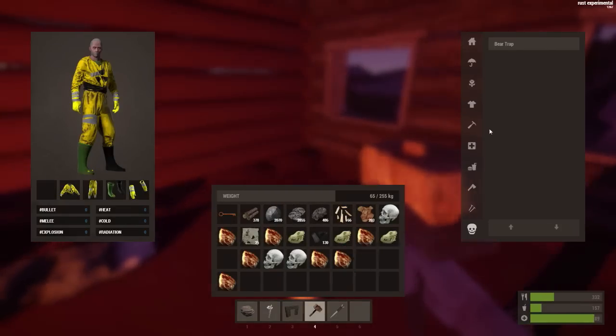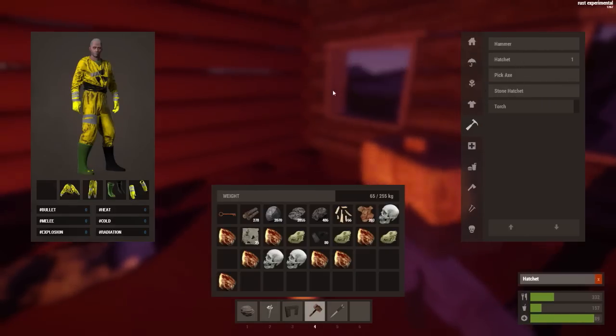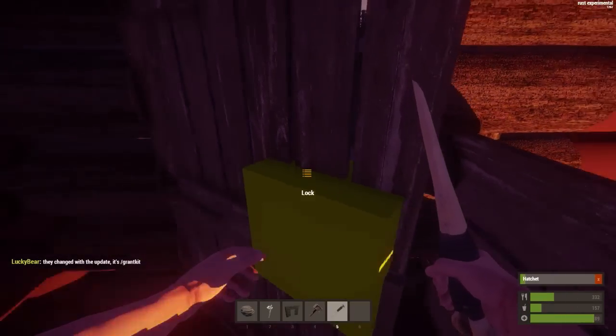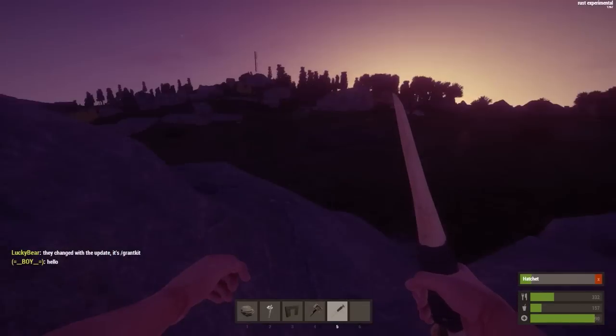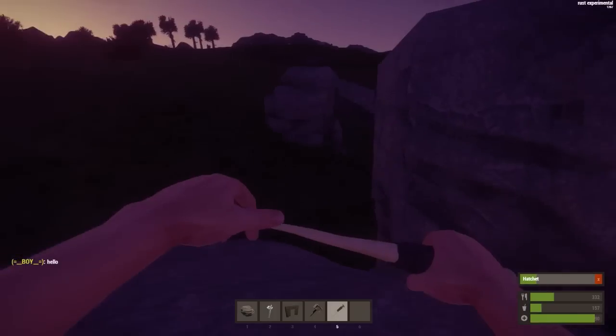We shall make a hatchet. Once we go out — I actually put the door in the correct way this time, lucky me. What I want to show you is we need to find a tree.